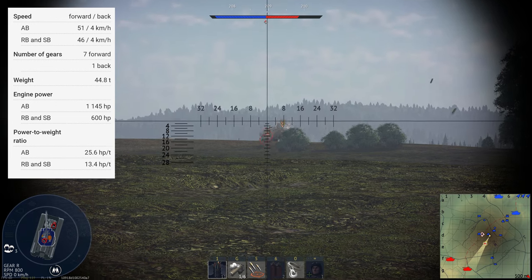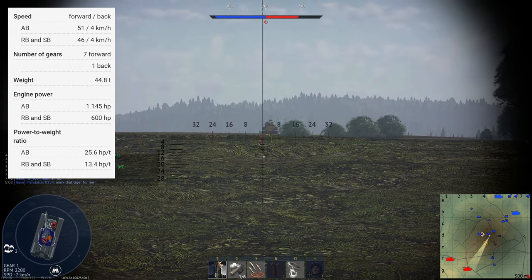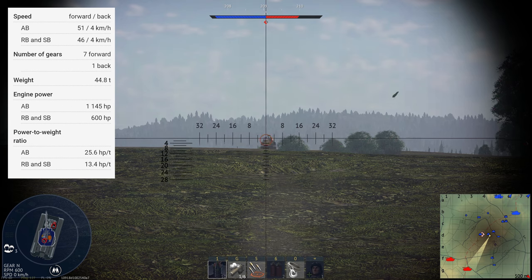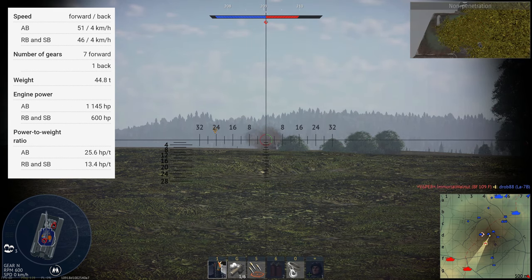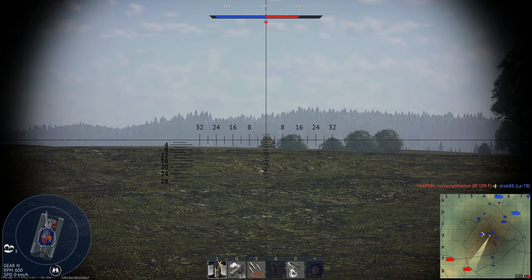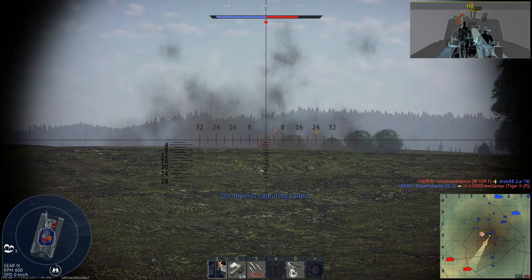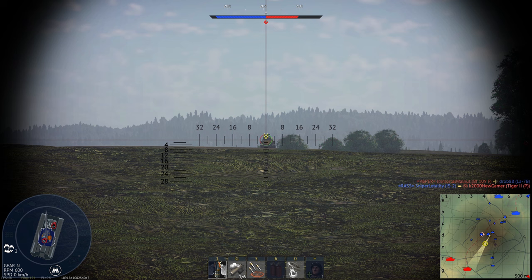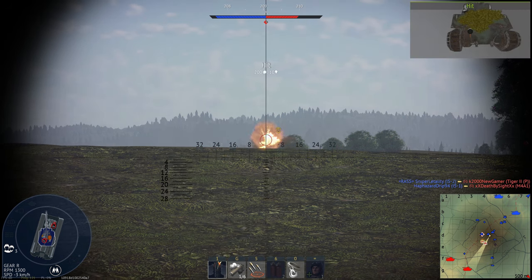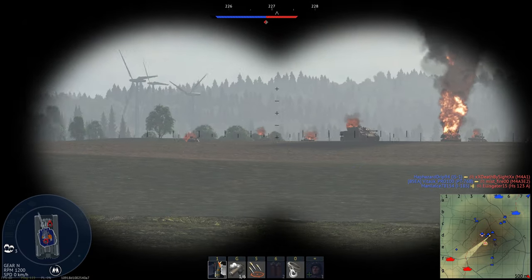This certainly isn't unusable, but you aren't going to be zipping around the map. You're going to have to take things slow and steady. You can reach a top speed of 46 km/h going forwards, which isn't too bad. But it's the reverse speed of this tank which is the true letdown — just like British and Soviet vehicles, this tank has a god-awful reverse speed of around 4 km/h. With a reverse speed that poor, it isn't going to save you if you YOLO around a corner and get yourself into a bad situation.